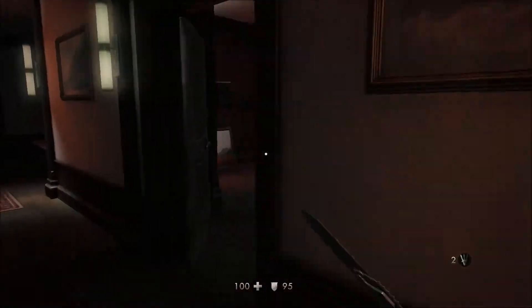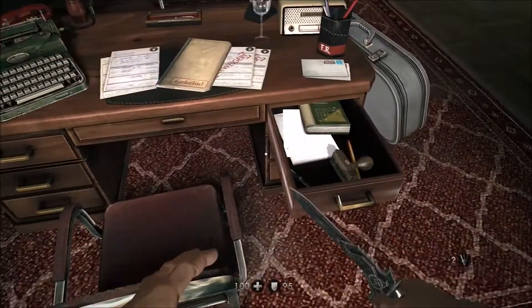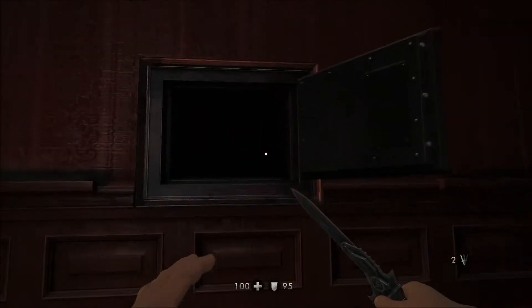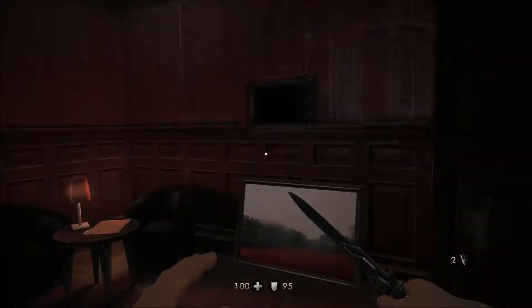Once you make it to the camp command building, come into Frau Engel's office, go around to her desk and open this drawer — take the key card. This painting will be on the wall; take it off, open the safe, and in there there'll be a whole host of knives and the gold gun.